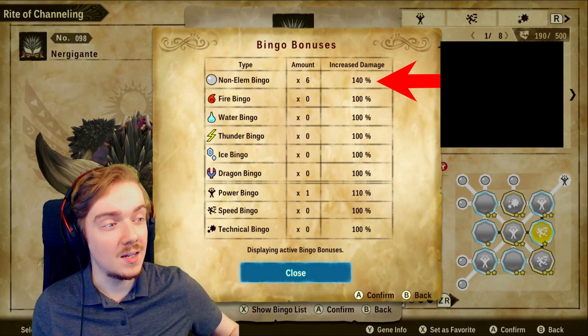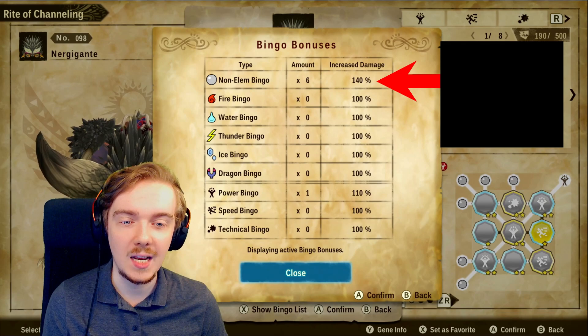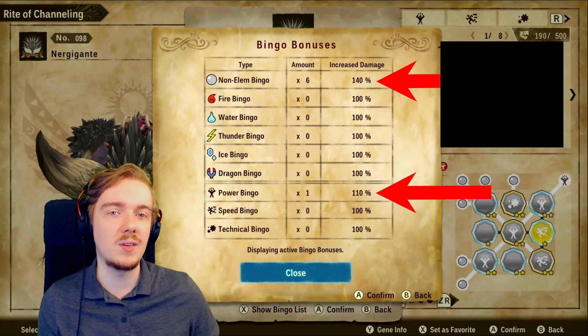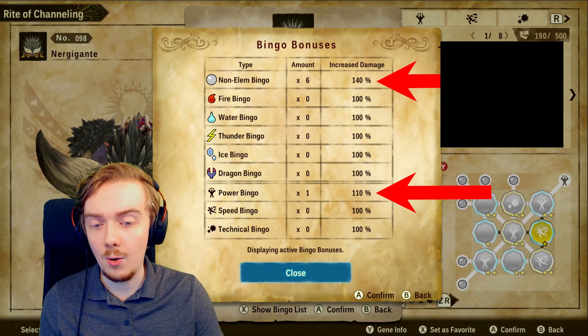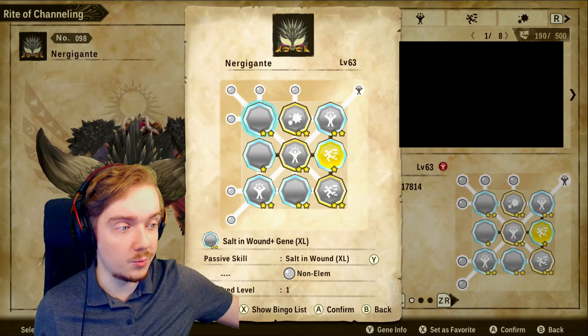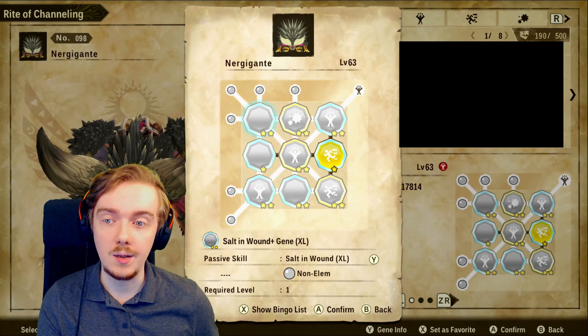I have six non-elemental bingos on Nergigante — he's a non-elemental attacker — so I'm getting a 40% bonus, 140% total increased damage on his non-elemental attacks. I also have one power bingo for an extra 10%. The way it works is the first two bingos give 10% each, and after that it's roughly 5% per bingo, so there are diminishing returns after the x2 bonus. That's why it's super important to fully bingo out your monsters as much as you can.